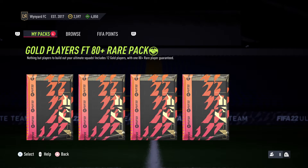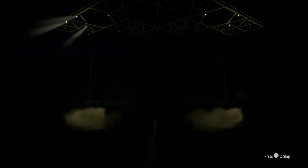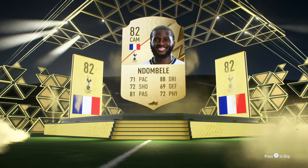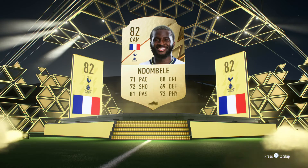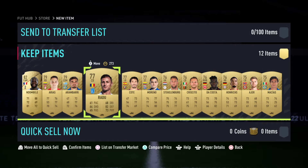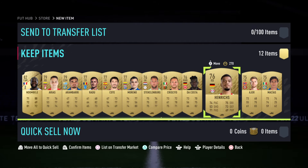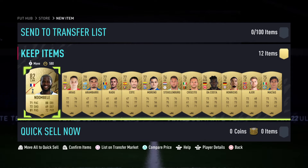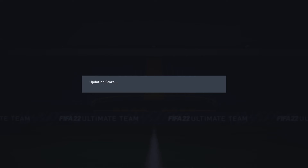Gold players — nothing but players to build out your ultimate squads. Includes 12 gold players with one 80 plus rare player guaranteed. We've got four of these packs. Let's start with the first one. We've got Ndombele from Tottenham Hotspur — you love to see that! Alongside him we've got various other players. Most of them I probably don't recognise, but I'm quite happy with Ndombele on the team.